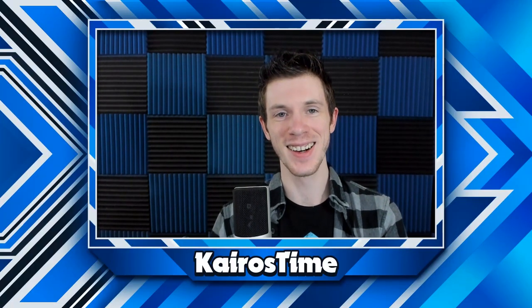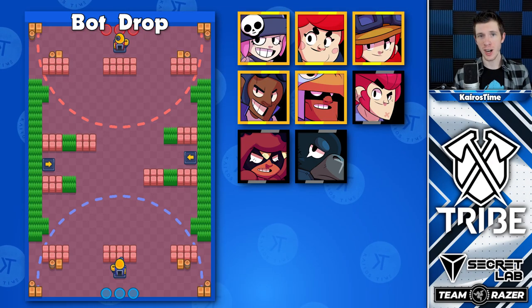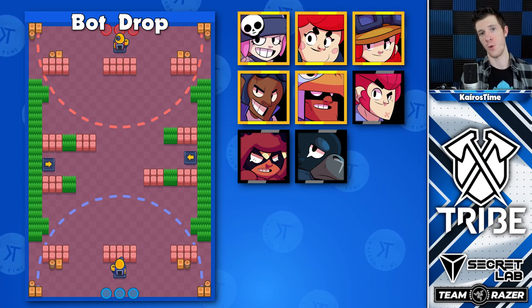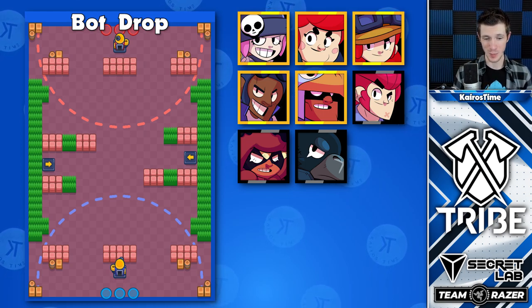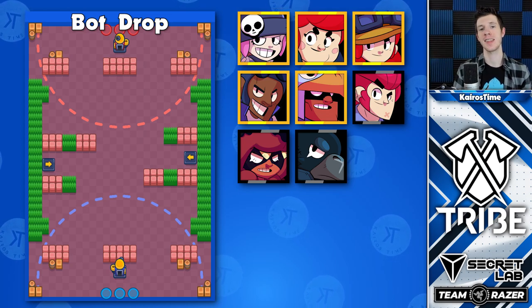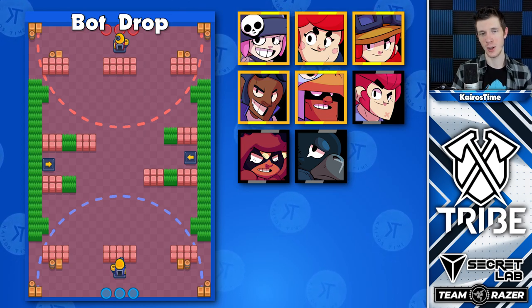Up next is Siege. Bot Drop is a very wide open map, making long-ranged controllers very great for it. You might also want to make sure you're always checking the bush, especially if the enemy team has a Penny — otherwise she might sneak onto your side of the map and drop a turret, which will slowly eat away your IKE.